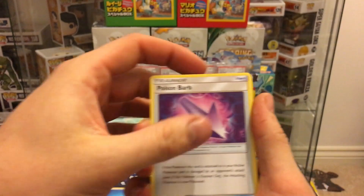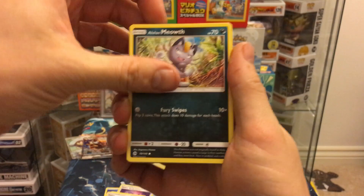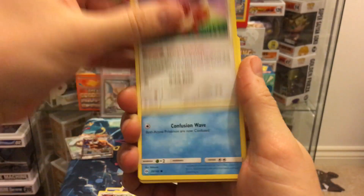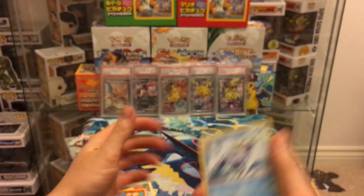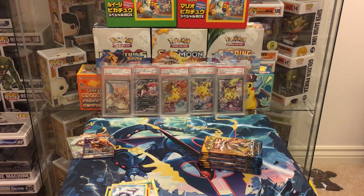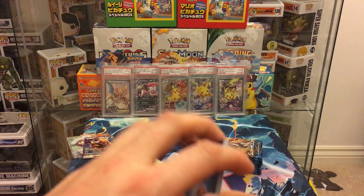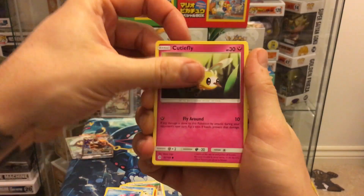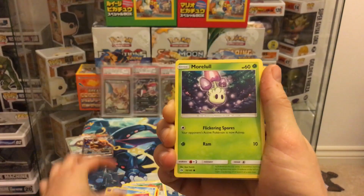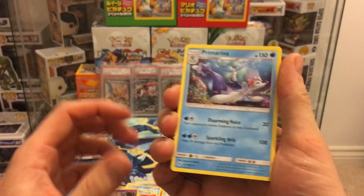I love this Sun and Moon set — it's just so satisfying to open, even the energies look good. Pack seven: water energy, Poison Barb, Tapu Koko, Potion, Meowth, Pikipek, Eevee, Psyduck, Spinda, Growlithe reverse, and Golduck again. Come on — hyper rare or secret rare, give me something sick! Pack eight: leaf energy, Energy Switch, Professor Kukui, Fomantis, Cutiefly, Comfey, Malamar, Skarmory, Caterpie reverse, Zubat, and a Primarina.